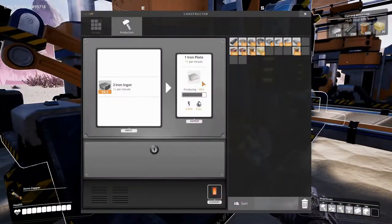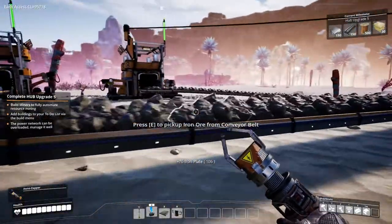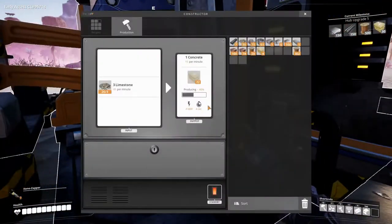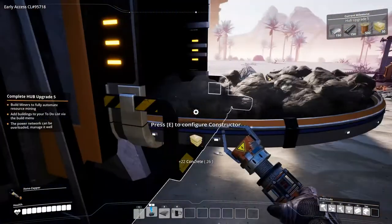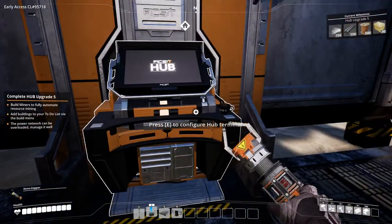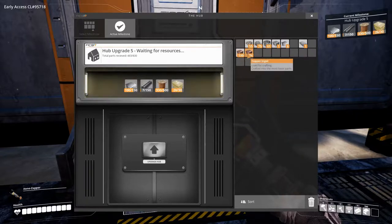Let's grab some iron plate out of here. How much concrete do we have now? 22. For this next hub upgrade we need concrete, more wire, more iron plate, and iron rods.